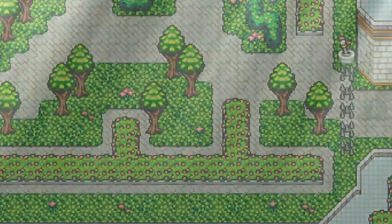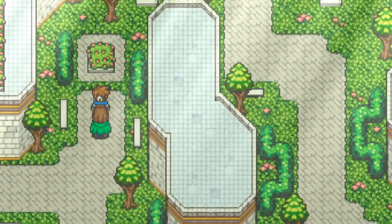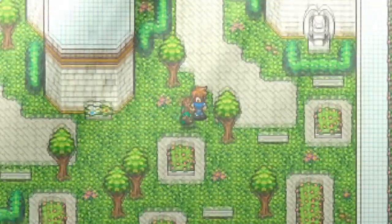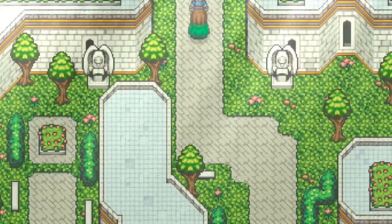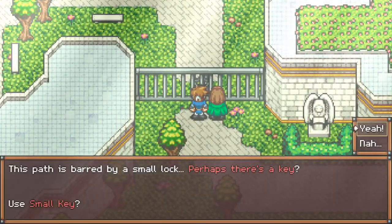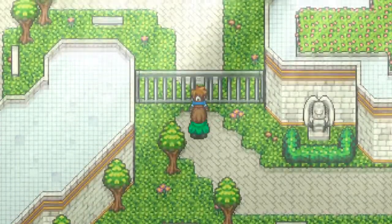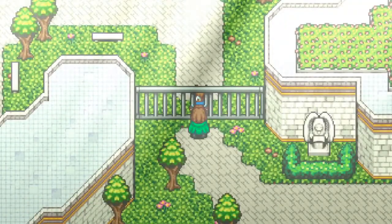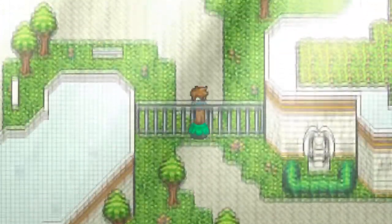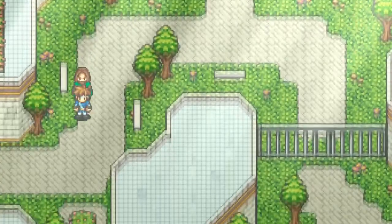We're gonna hop back in here. There was a gate somewhere that I saw earlier and I now have a key, so I should be able to unlock it. Getting in front of the lock — yeah, I have a key. I'll use my small key. It fits, clicks, the lock is undone, the chains fall away. I think the gate should go away as well — and yeah, we just walk through the gate now.